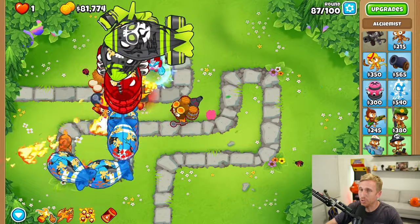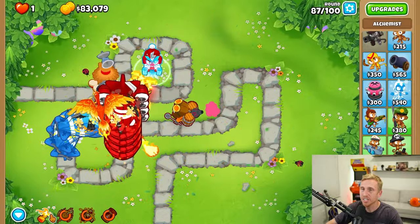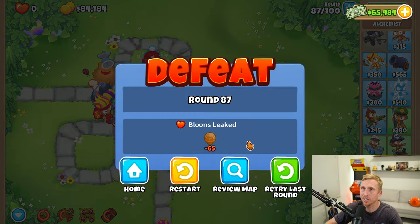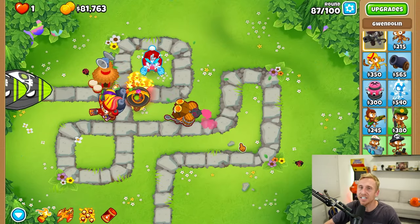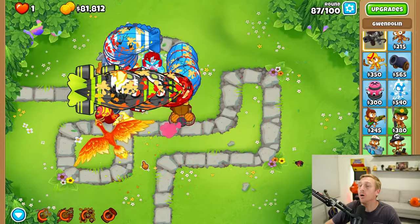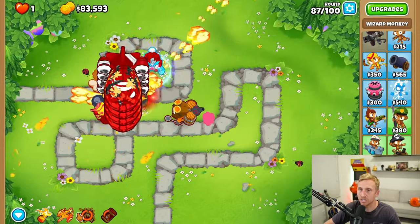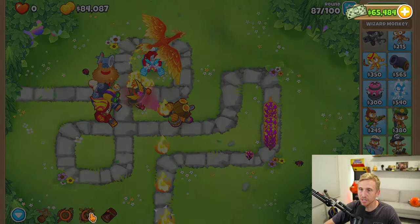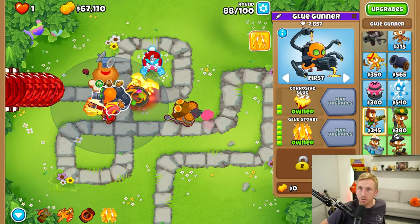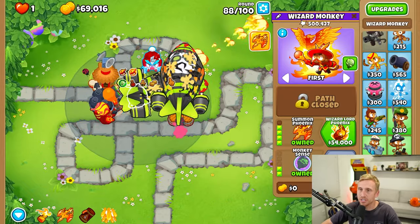We might have to use abilities. I'm going to glue strike and then Phoenix. The Phoenix ability is not that great — you'd think it'd be amazing but it kind of doesn't do that much. We lost, so we'll use abilities a little quicker. The Phoenix you'd think is like a Spectre, but it's just not even close. I'm thinking a better glue or maybe super brittle because I'm not ready to get Wizard Lord Phoenix yet. I'm going to get a better glue. Oh my gosh, that glue is so much better — I didn't know glue did that much work. You're buying Summon Phoenix not for the ability but for the double fire, because it's just kind of broken.